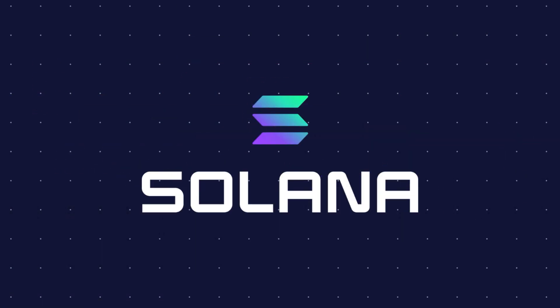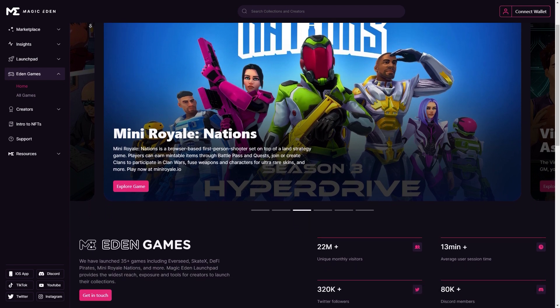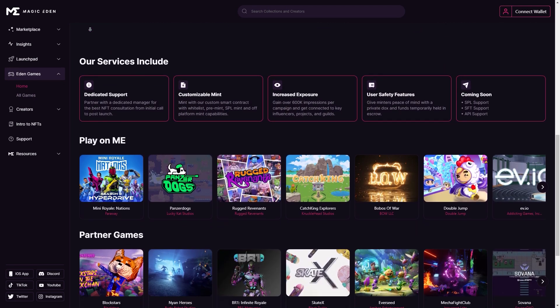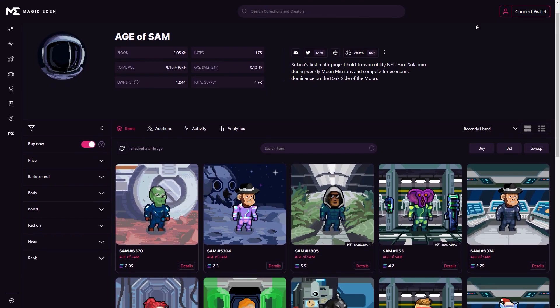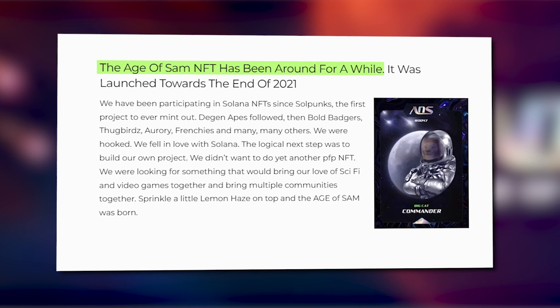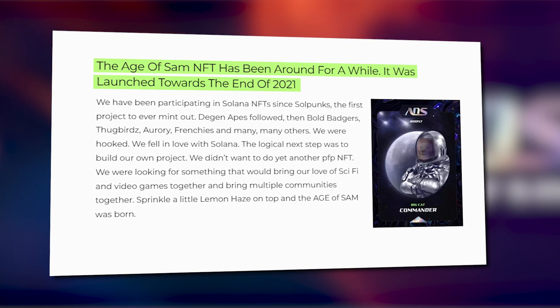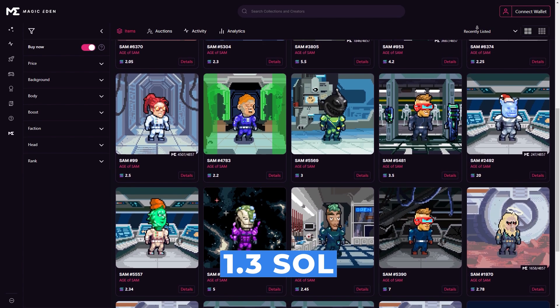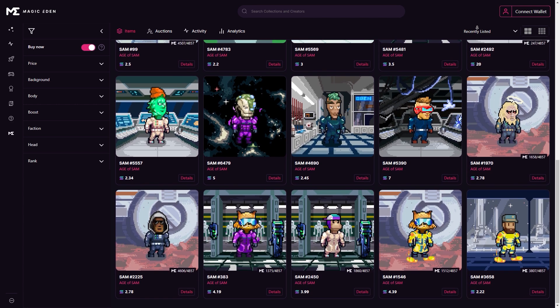This NFT is known as Age of Sam and it has been around for a while. They have many utilities, including a play-to-earn game and a hold-to-earn utility, where you can earn by holding on to one of their NFTs. This NFT was launched towards the end of 2021 and has been doing quite well, given that it has a floor price of 1.3 SOL. The average sale is also higher than the floor price, which can only mean good business.